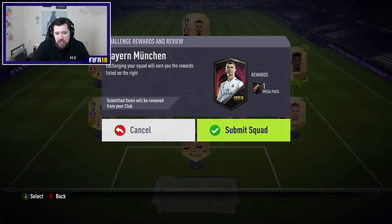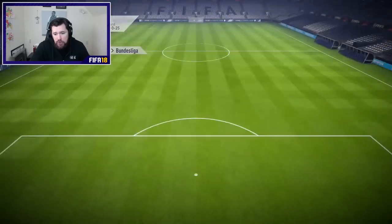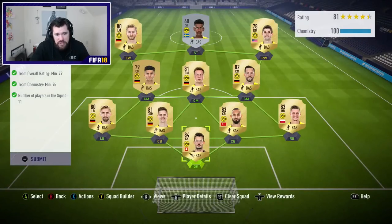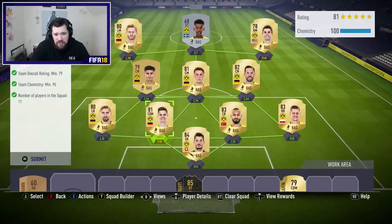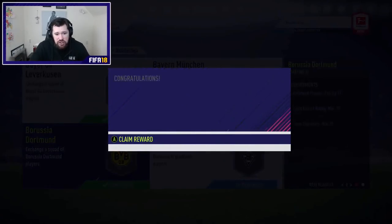It's not going to be super cheap at all. We are going to be turning that in for the mega pack, which is obviously quite nice. Borussia Dortmund — I thought this would be quite a tough one as well, but this isn't. This is easy. Plenty of gold cards again, 79-rated only, cheap as chips, very easy to do.